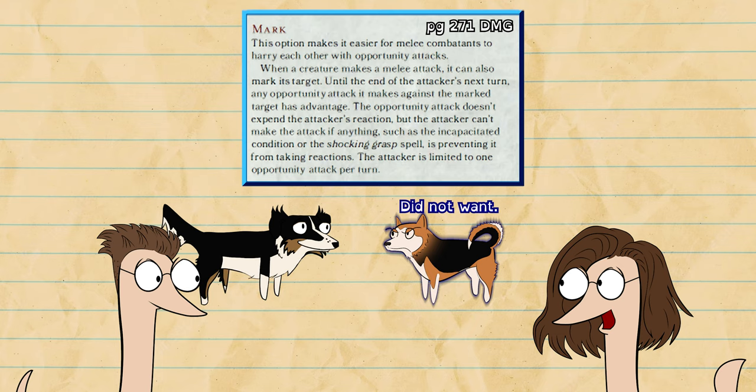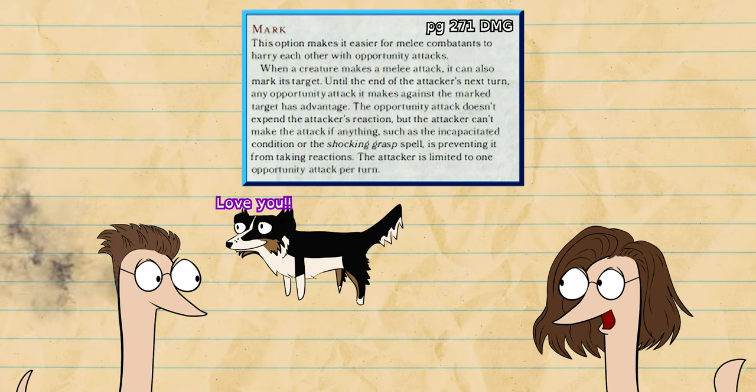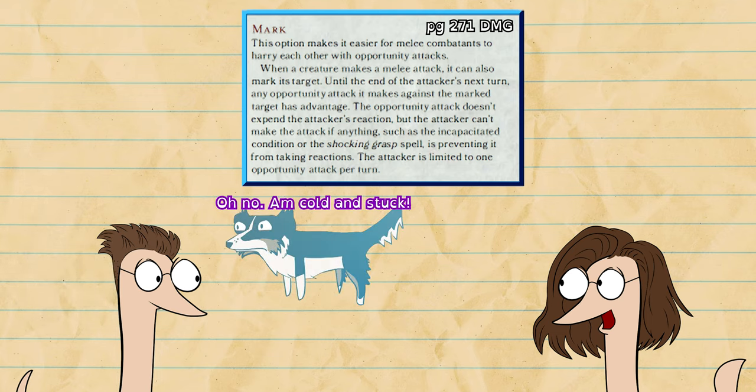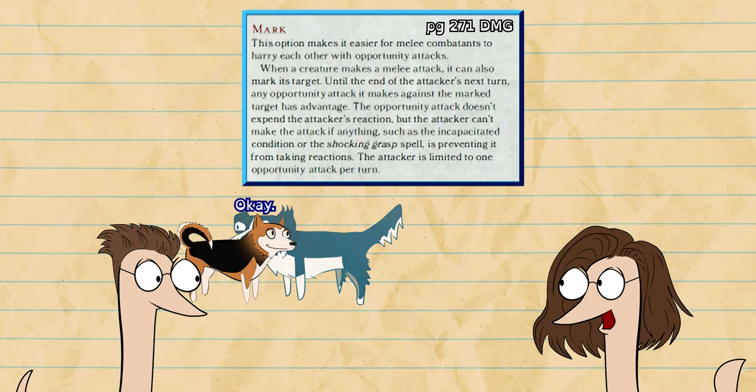Until the end of the attacker's next turn, any opportunity attack it makes against the marked target has advantage. The opportunity attack doesn't expend the attacker's reaction, but the attacker can't make the attack if anything, such as the incapacitated condition or the Shocking Grasp spell, is preventing it from taking reactions.